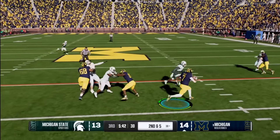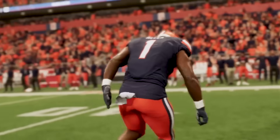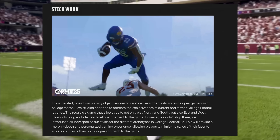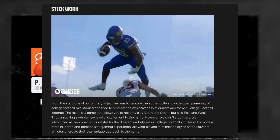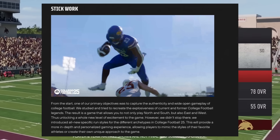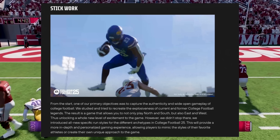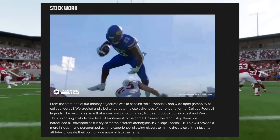He goes on to mention Stories of Saturday, basically talking about composure. True freshmen are going to respond differently compared to a seasoned senior, which we'll touch on more later. A lot of people have mentioned the stick work in this game and described it as explosive gameplay. They studied tape of current and former college football legends to recreate that explosiveness, and they want you to be able to play north-south as well as east-west with new specific run styles for different archetypes.